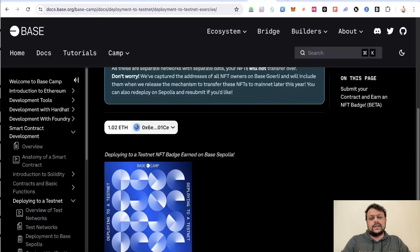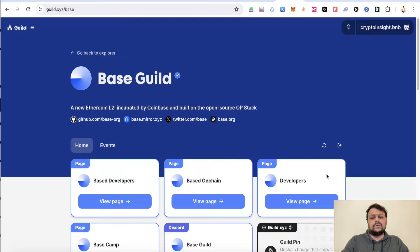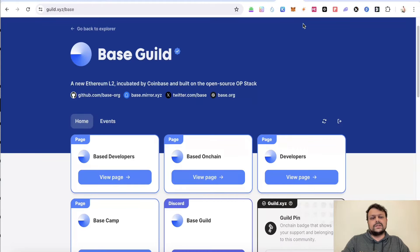Once you are done, head to guild.xyz where you should be able to receive the Base Camp Developer role and a few other roles on the Base network. Connect your wallet — you may also need to connect your Twitter and other social accounts, similar to what you may have done for zkSync Era airdrops. Click Refresh and you will receive all the roles, which will also be visible on the Base network Discord server.